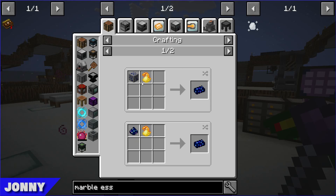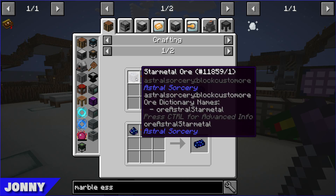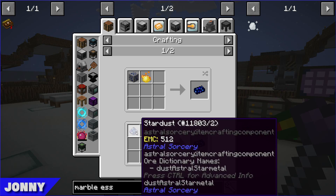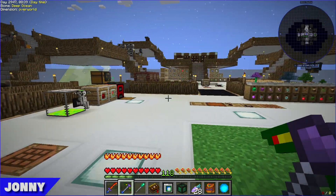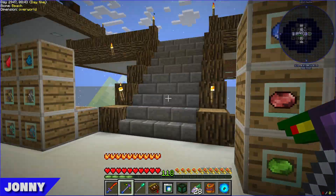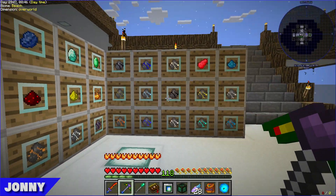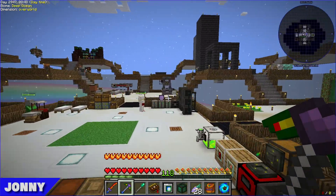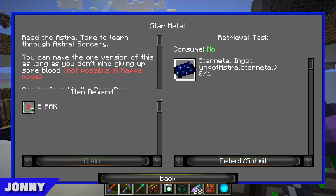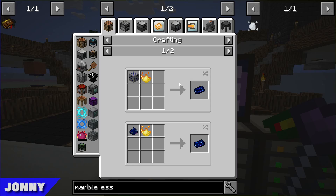There are a few ways to get star metal — if we had the ore, but checking the system, we don't have stardust. Lawrence was mistaking it for sky stone dust maybe. He's going to go smelt some star metal ore.